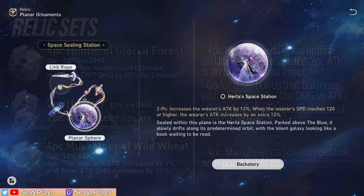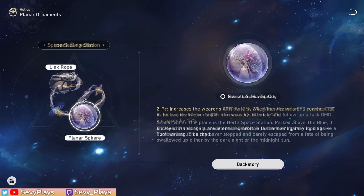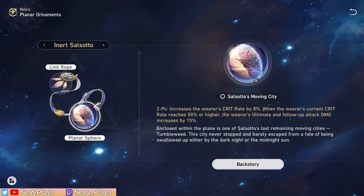A third relic set option is the 4-piece Musketeer set, whose main difference is the 4-piece effect speed bonus. The basic attack damage bonus is underutilized since Yanqing doesn't rely as much on basic attacks, but if you manage to get a set with really good substats it can still end up being competitive. For his planar ornaments, the top recommendation is the Space Sealing Station. It gives 12% attack by default and 12% more when the user has 120 speed, which Yanqing will likely have anyway — a straightforward and easy to utilize offensive set. An alternative is the Inert Salsotto, which gives a small crit rate boost, but when the user has 50% or higher crit rate, their ultimate and follow-up damage increases. However, it won't be as consistent as the Space Sealing Station, and it does not affect skill damage.